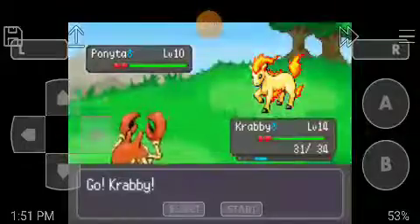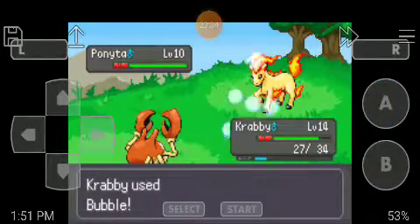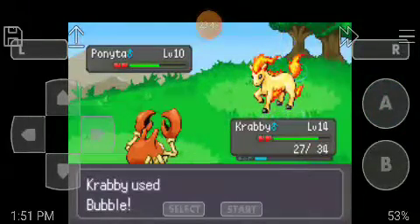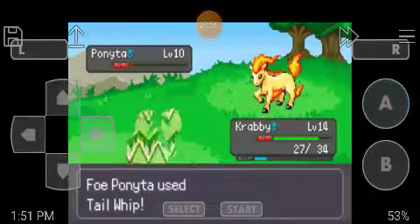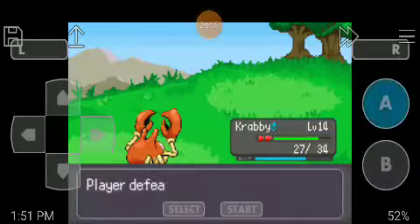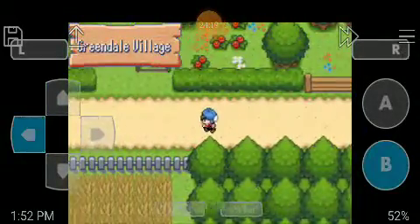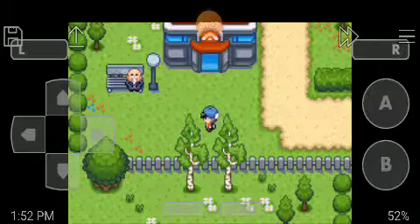Ooh, fire type! Now is a good time for Krabby to be up first. Krabby, use Bubble. Use Bubble again. Almost clear — use Vise Grip. That was close. Off to this way. Here we are — Greendale Village! Where's the guy I was supposed to give the lure to? And where's the mart? I need to buy some balls.